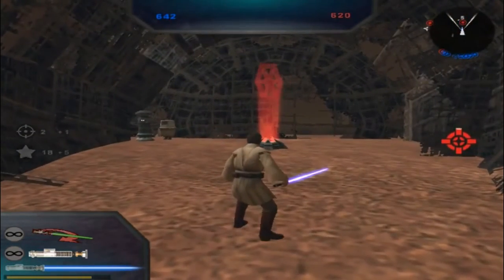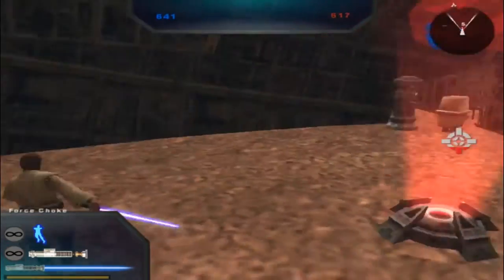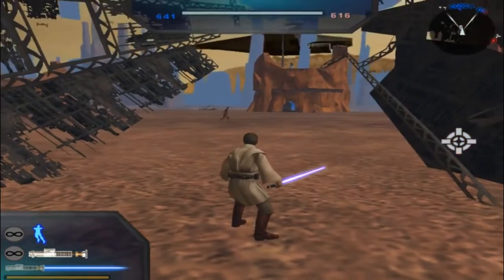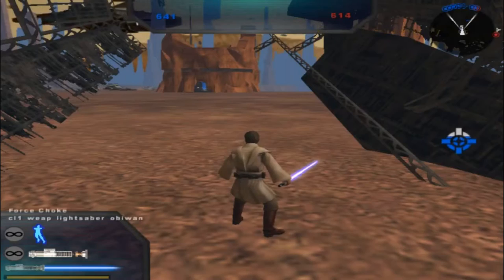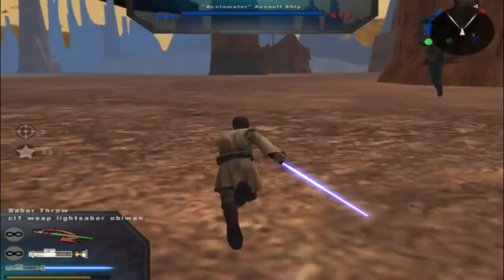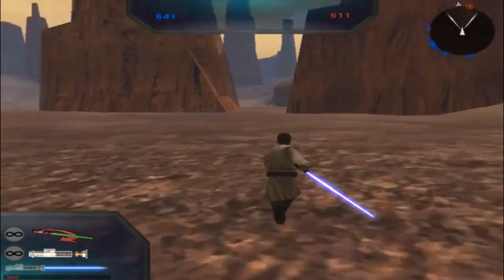That's another Command Post under Republic control. Oh look at that — only took one jump to get here. Wow, he has Force Choke. That's something I would have never expected Obi-Wan to have. So that leaves Command Post 9 and Command Post 4, unless I take Command Post 6 and 1. They probably won't destroy Command Post 0 anytime soon.